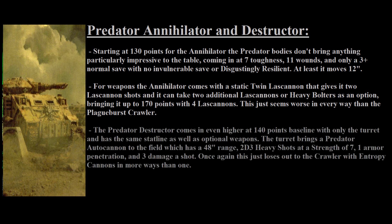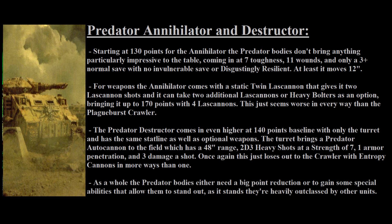To quickly cover fourth place, the Predator Destructor seems way worse than the Annihilator. Coming in at 140 points — 10 more than the Annihilator — with the same stat profile and optional weapons, the only difference is its turret: a Predator Autocannon with 48-inch range, 2D3 heavy shots averaging 4, strength 7, 1 AP, and 3 damage. The 3 damage is nice, but the Lascannon still outperforms it on average with higher strength and better armor penetration. The pricing doesn't make sense — if you take 2 Lascannons on the Destructor you reach 180 points, more than a Plague Burst Crawler, so I'd much rather see a points decrease here.